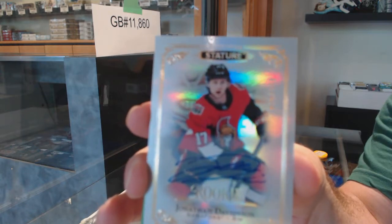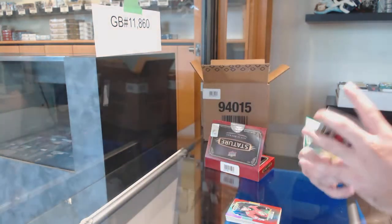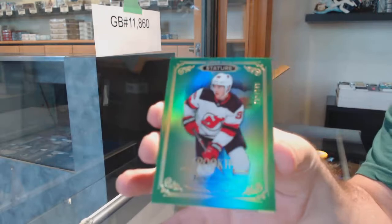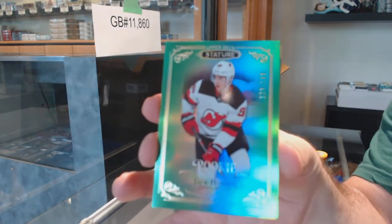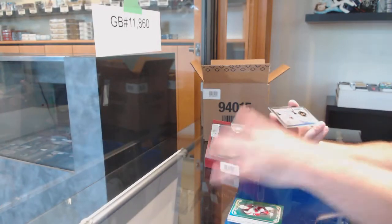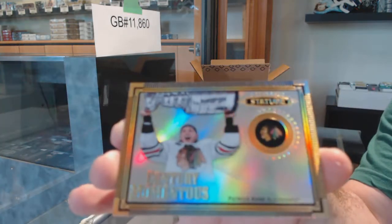For the Ottawa Senators numbered to 199, a Jonathan Davidson rookie auto, and for the Devils a green rookie numbered to 149 Jack Hughes. Brian, give me two minutes after this case — I'm actually going to be doing a grading special. We had a lot of requests, we got the approval, I'll explain it. And a Century Momentous of Patrick Kane for the Hawks.